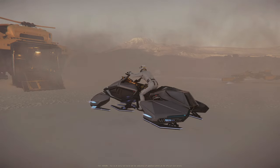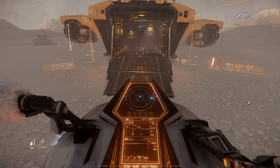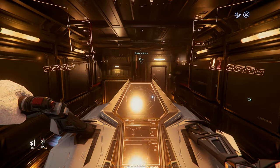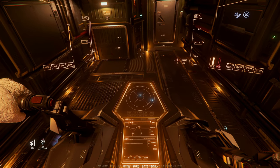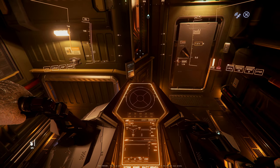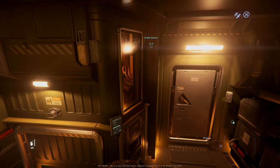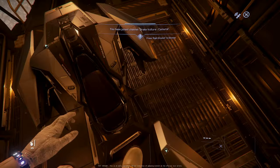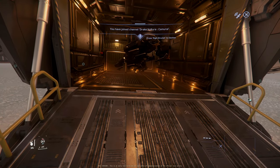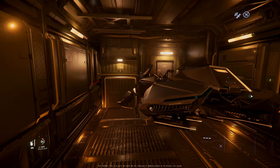Now we have the Hoverquad, lowest altitude — I cannot get any lower. Engines off. Again, she doesn't want to be stable. Engines are off, but I guess this could work.